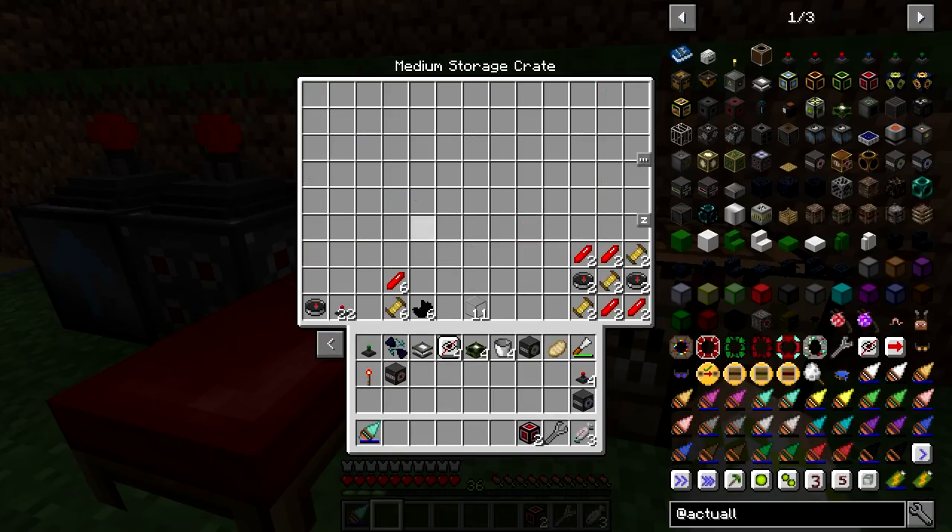And then lastly, we've just got some miscellaneous things at the bottom here. We've got the glass to kind of keep the liquid enclosed. I've got 22 energy laser relays — the reason behind this is because I just crafted these. They can be turned into the fluid ones, which we will need some of, and then they can also be crafted into the item laser relays, which will upgrade to advanced so that we can whitelist stuff.